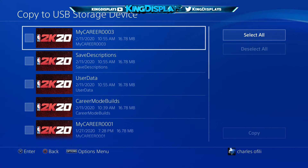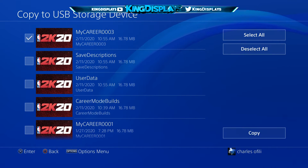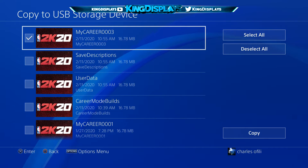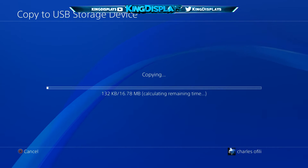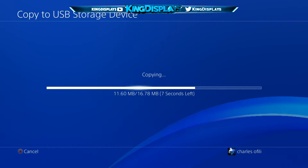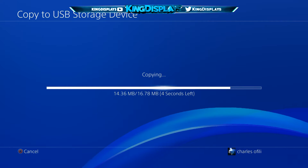Click on 2K20 and click on the first one — it should say something like 'Micro 00' and then a number like three, two, or one, depending on what it is for you. This might take a while, just make sure to finish loading, and then once it's done loading, head back into 2K20.